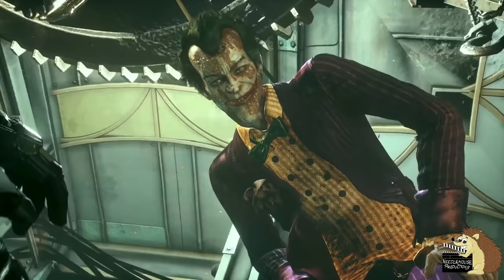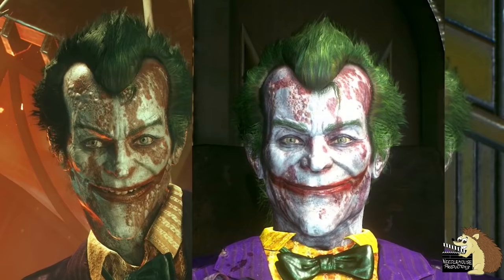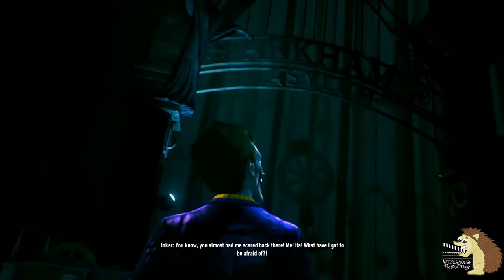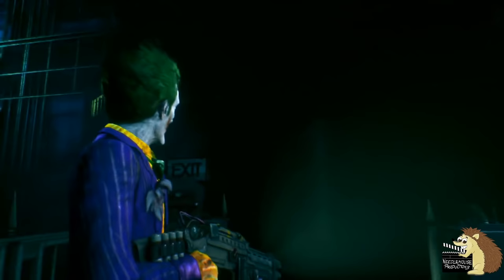As for the Joker himself, if you look closely at him, you'll notice that as the game goes on he looks better and better. When we first see him in Ace Chemicals, he is as rotten and diseased as the Joker who was in Arkham City. But slowly with each appearance he gets healthier, having less and less rashes on his face. At the end of the game he looks like the normal Joker. I think this is a subtle way of showing the Joker getting stronger throughout the game inside Batman's mind and getting ready to take over his body. Personally, I never noticed this until I played the game about six or seven times.